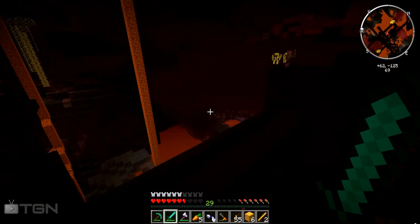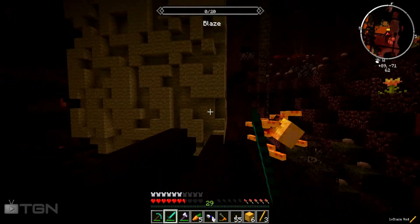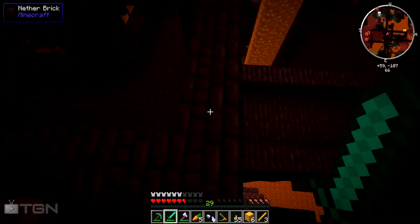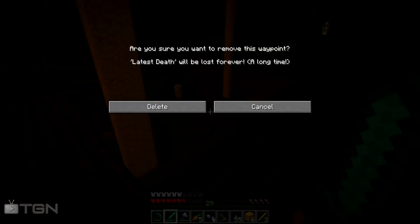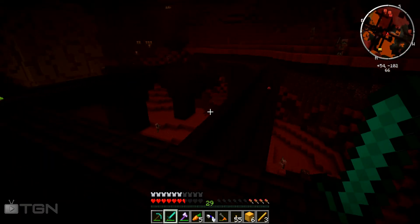I didn't get a wither skeleton to drop a necrotic bone — and I didn't even kill that last one, I'm sure it would have given it to me. Kind of one of those 'if only' moments. Let me mark this as a nether fortress waypoint so I can come back and explore it more. Waypoints, new waypoint, 'Nether Fortress', color red — done. Delete the old death waypoints. Until next episode, hope you're having a great day — I'll talk to you all later, see ya!